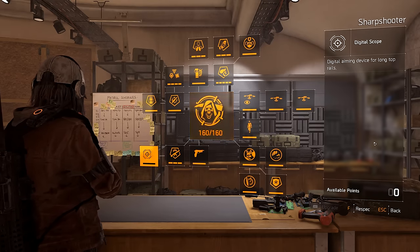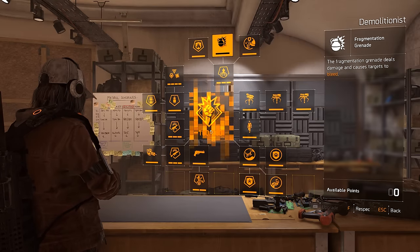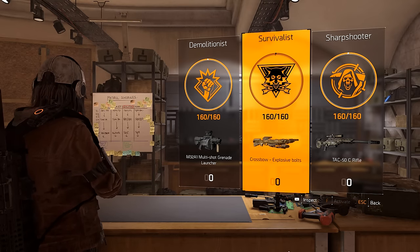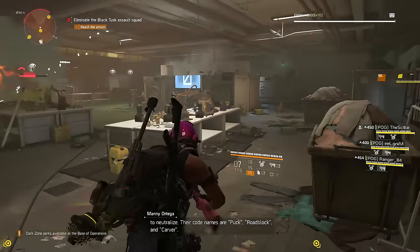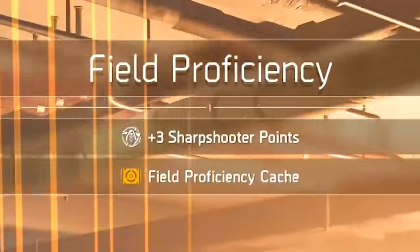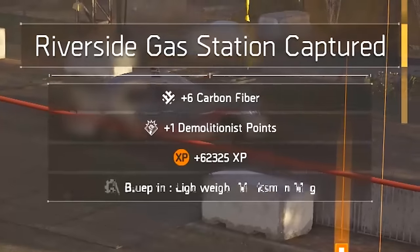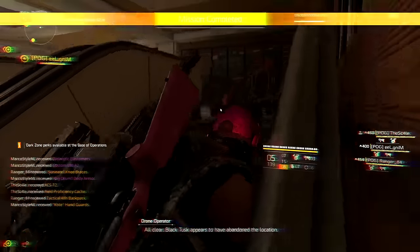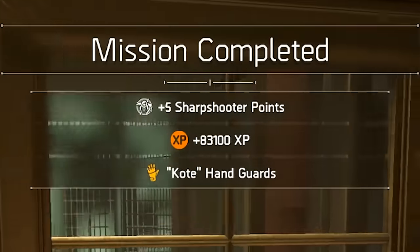Specialization points are those points that you need to unlock the perks of any specialization in the base of operations. You need 160 of them per specialization. There are only a few ways to get them: you get three specialization points when you complete the experience bar and get a field proficiency cache; you get one specialization point if you capture a level four control point; and you get five specialization points if you beat an invaded mission or an invaded stronghold.